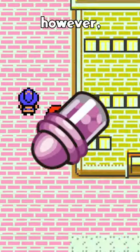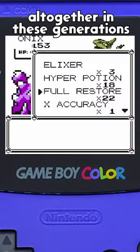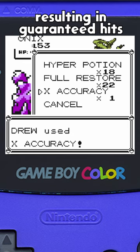One method does stand out here, however, as the item X Accuracy was for some reason coded to skip the accuracy check altogether in these generations, resulting in guaranteed hits.